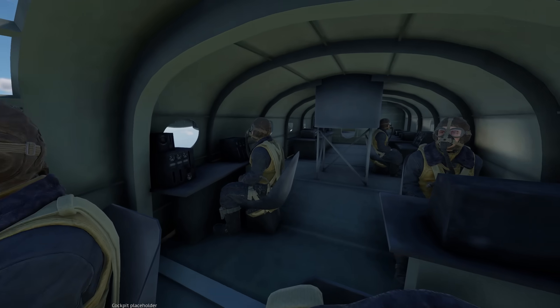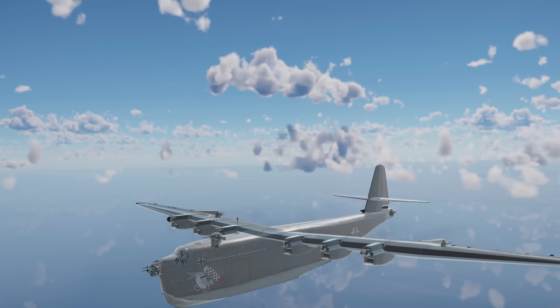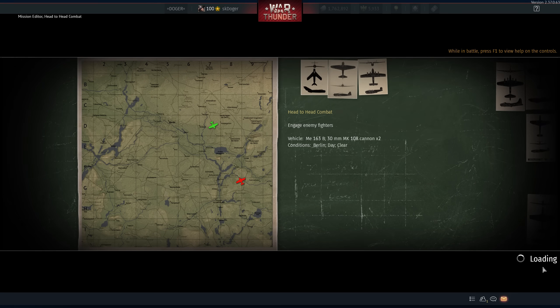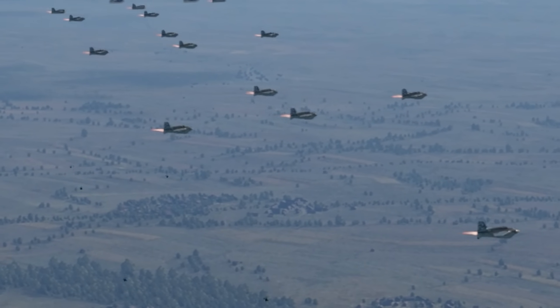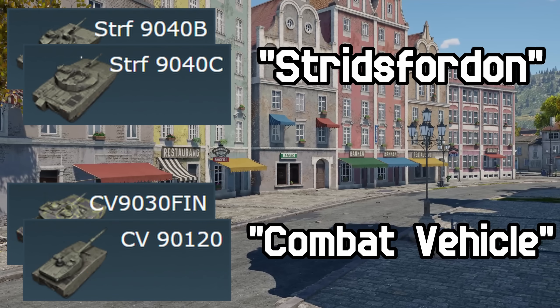The BV-238 has a couple of extra crew members that aren't shown on the X-ray view. If you use the ME-163 or the KEY-200 in the mission editor, all the AI planes will drop their takeoff wheels in unison. The names of the top-tier Swedish light tanks swap between Stridsfordon and combat vehicle seemingly at random — they both mean the same thing, just in Swedish and English respectively.